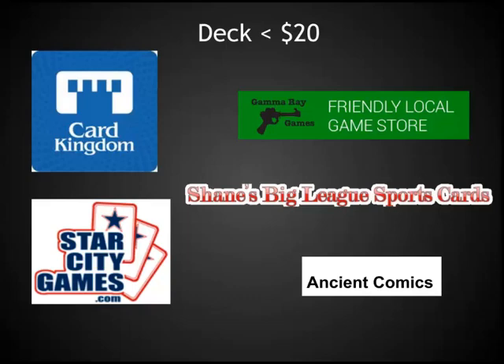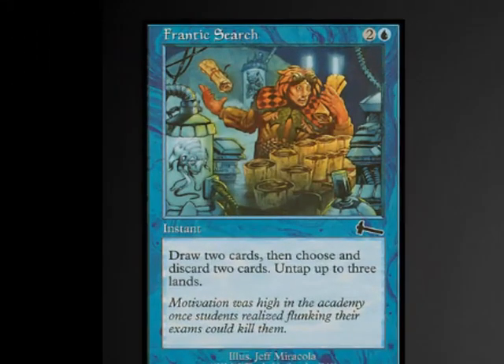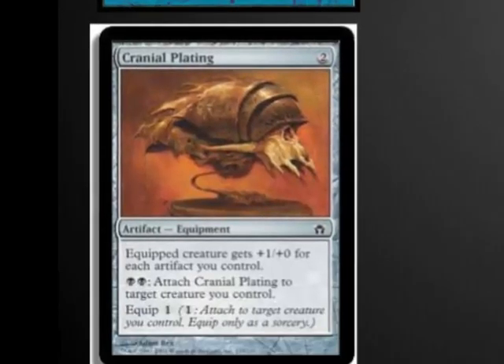If you want to save additional money, you can show up to a local game store, such as Gamma Rays, Shades, or Ancient Comics, where they have large boxes of commons. Sift through those commons yourself and pick up a deck for as little as $1 or $2. Pauper is an online format that is rather popular — it is the format with the most number of cards and least cards banned. Only two cards have been banned: Frantic Search, which enables storm decks to go off extremely early, and Cranial Plating, which speeds up the Affinity deck that was mentioned earlier.